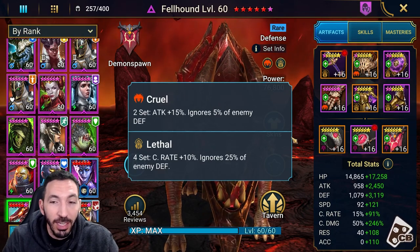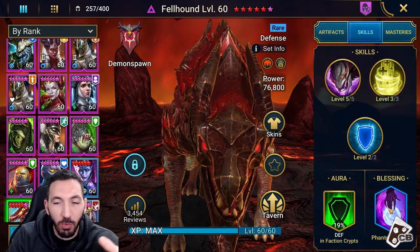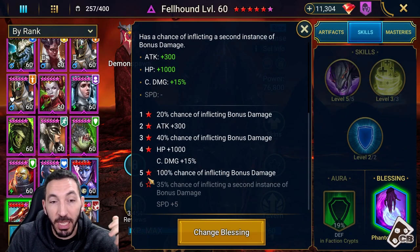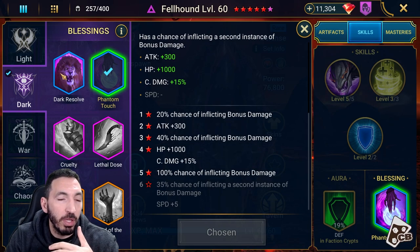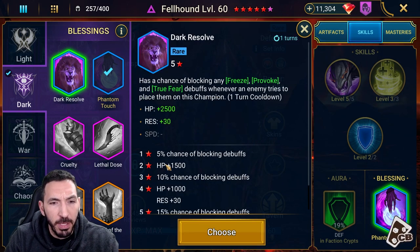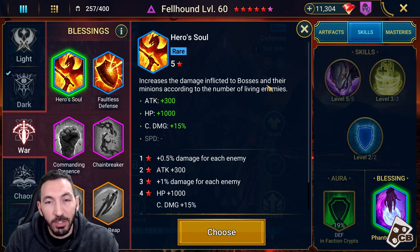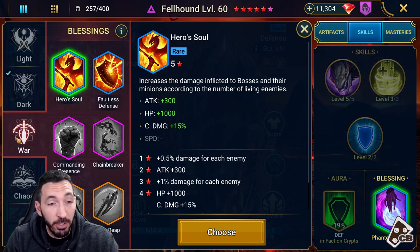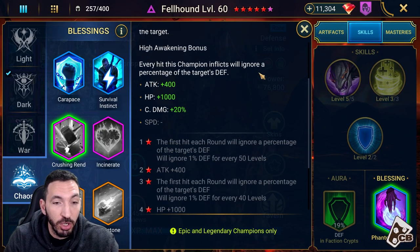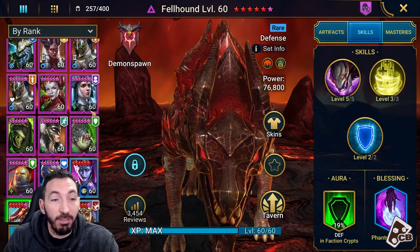Consider the speed and 296 crit damage he has, with Cruel set and Lethal — which is the better version of Savage. Those two sets together make the best Fellhound possible. We also have Phantom Touch, giving 100% chance to inflict bonus damage based on attack stat. There's no real other option for rare champions in awakening — there's Hero's Soul, but that's increased damage reflected to bosses and their minions, only 1.5% per enemy, not as impactful as Phantom Touch.